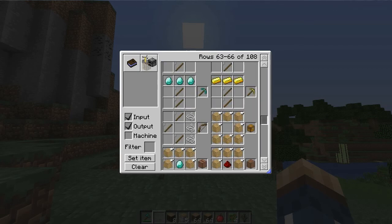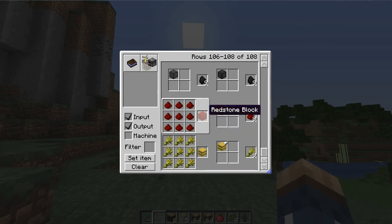The best part is that if you have mods that add blocks to the game, these will also be included. So you don't have to check random wikis — all you have to do is check this and you'll be able to find everything you need in a nice tight package.